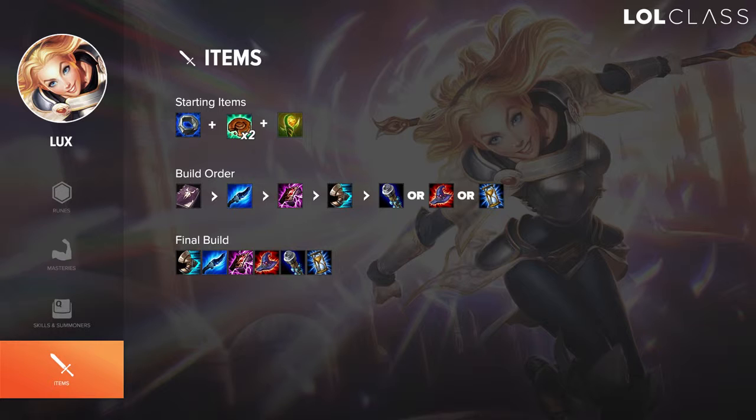For the Lux item build, I always start with Doran's Ring and go into Frost Queen's Claim as soon as possible. Even if you get behind, I like to go for both Frost Queen's and Morello's — you get a ton of mana regen, ton of CDR, and the active ghosts help you set up kills and land your skillshots a lot. After Frost Queen's and Morello's, I go with Sorcerer's Shoes since I have 10% CDR from runes and don't need the extra. For items after your core, you can go Void Staff if they have a lot of MR, Rabadon's Death Cap if you want straight damage, or Zhonya's if you want the defensive option. You can also include Luden's Echo or Lich Bane in the late game.